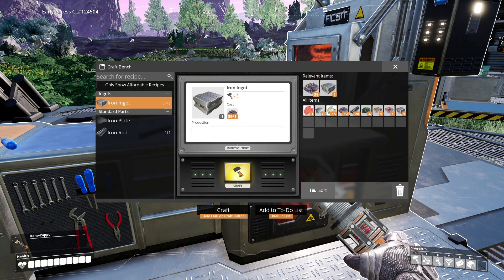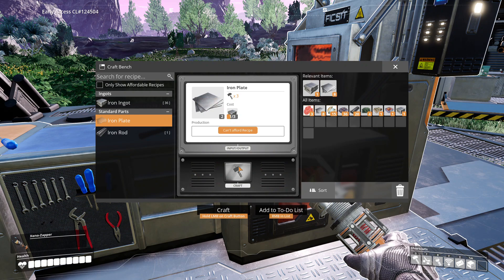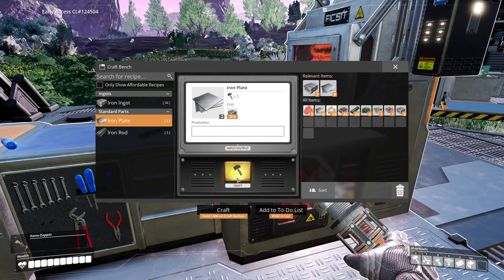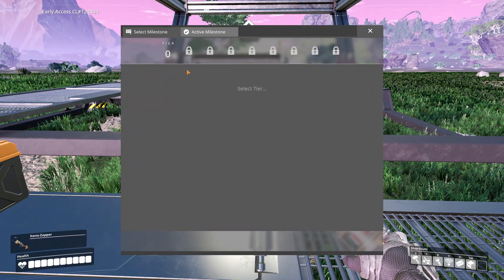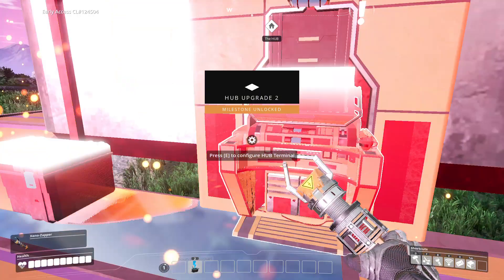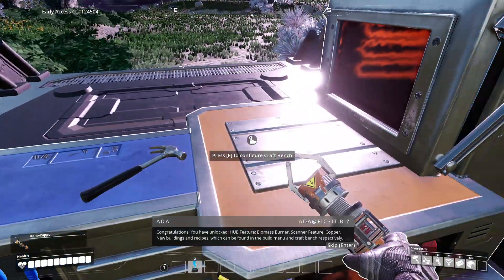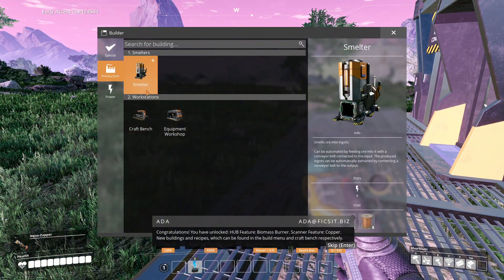Let's craft up a bit more iron plates. All right, we've got enough - just need one more. All right, now we can unlock the milestone! Now guys, I have played this game before - I've got my own little experimenting world. Congratulations, you have unlocked: HUB feature biomass burner, scanner feature copper, new buildings and recipes which can be found in the build menu and craft bench.